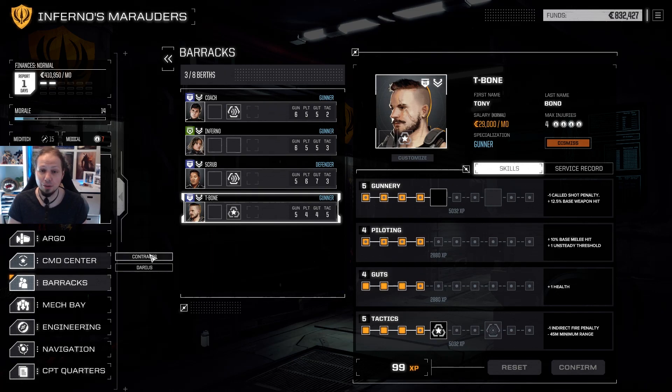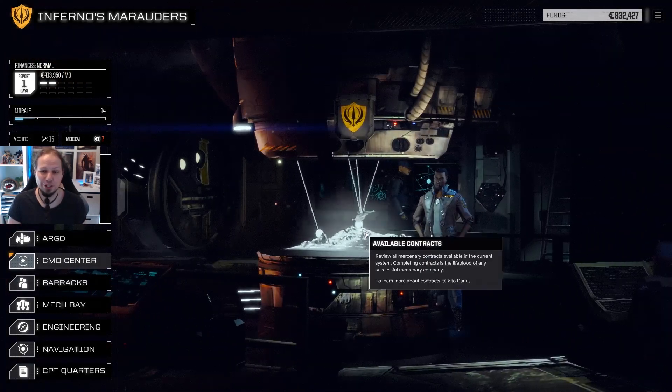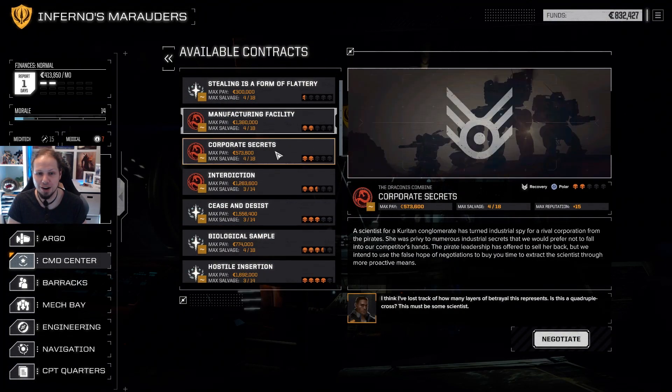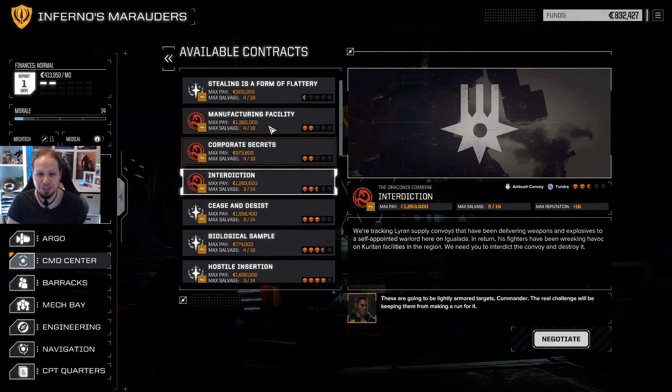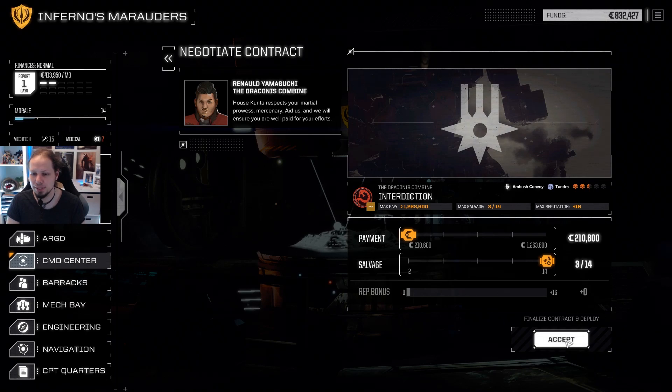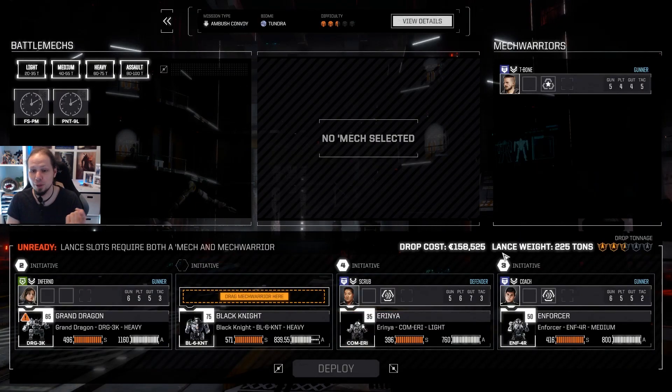Now we take another contract. Given the circumstances that we got punished last time, I do not want to stretch it too hard. Therefore we go for the interdiction here — let's do the ambush convoy. It's only vehicles — we can deal with vehicles, right? Like vehicles plus escort — two and a half skulls, should be possible. Money is okay so far, so I think we go for maximum salvage. The drop cost won't exceed our payment, so that's fine.